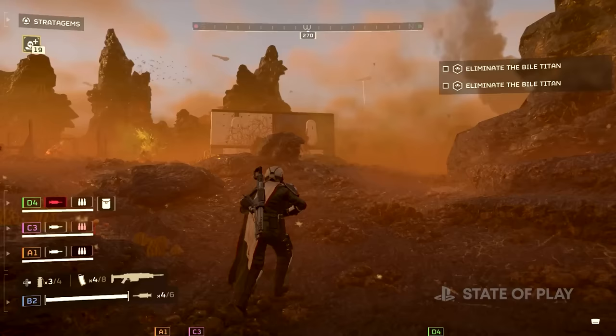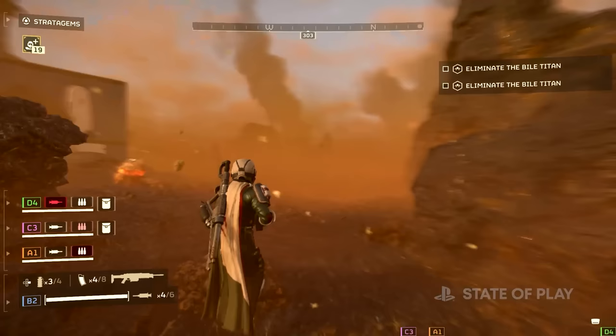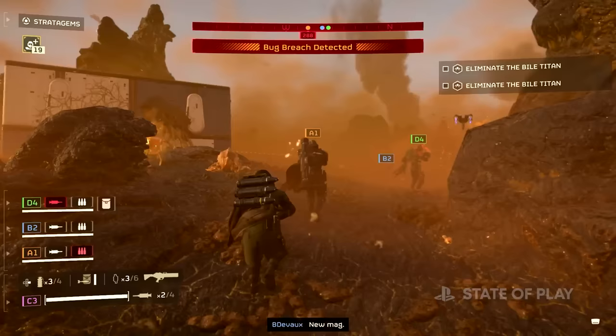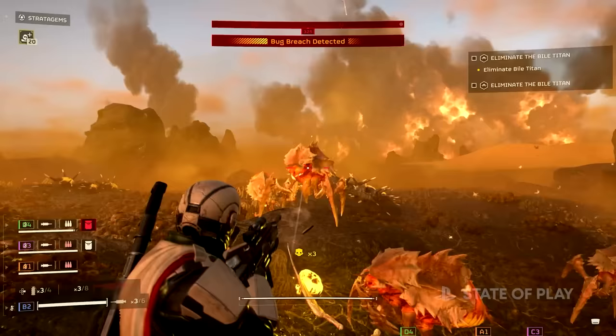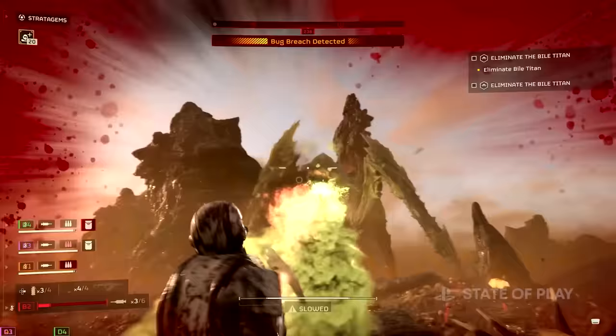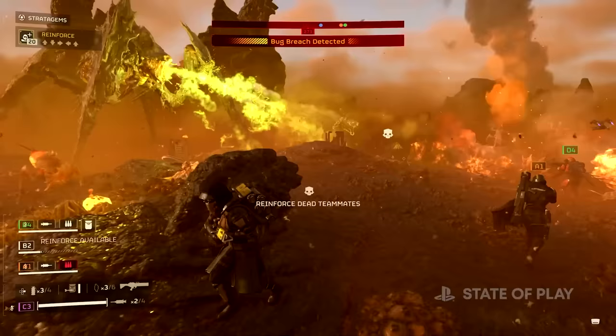We need to find a Terminid Bile Titan — I think it's this way. There are some enemies here. I'm covering you on the right side. We're covering your rear. Oh, there's loads of them. I'm switching to Flim for her. It's the Bile Titan! Oh, I died.